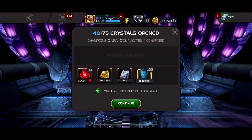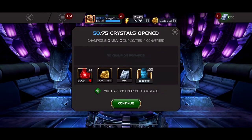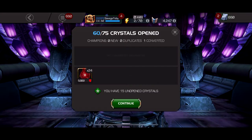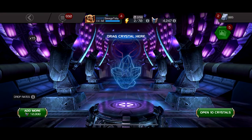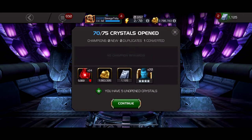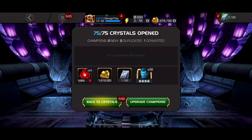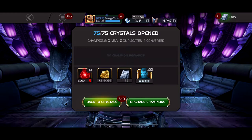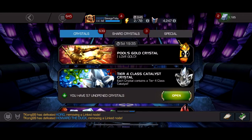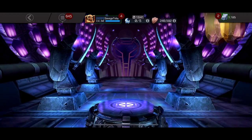Let's see what we're getting. We're getting ripped off on the units more than expected. Damn, this is a bad opening. 825... 1125 — that was a good chunk. So we got 1.8 million gold, one Punisher, and 1125 units. My other opening was definitely a lot luckier.